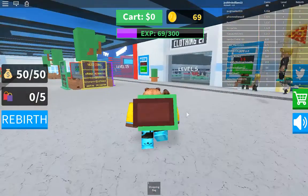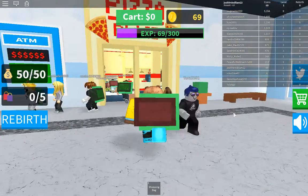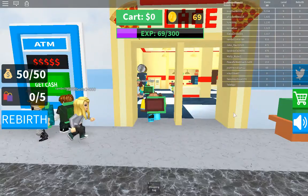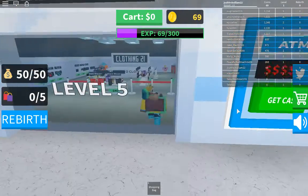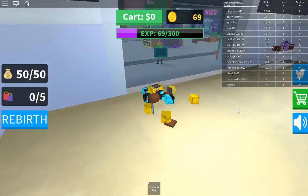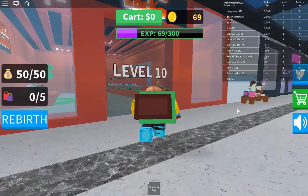It's a really cool process and I actually kind of like it. Let's head back to Pizza Place. I've got to get to level 5 to unlock Clothing 21, because it kills you if you try to walk in there. Then at level 10, you get Shoe Locker.